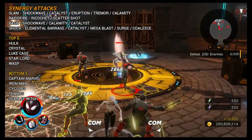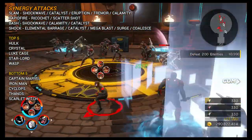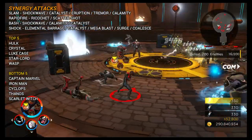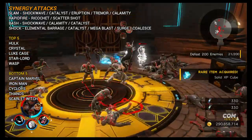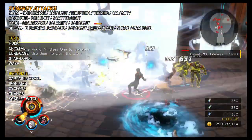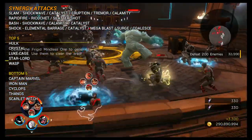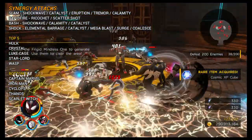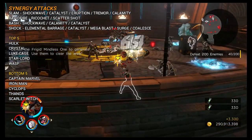When it comes to synergy attacks, this section is largely irrelevant given how easy it is to self-synergize with Miles Morales, but we'll cover it anyway. He has four synergy traits: Slam, Rapid Fire, Bash, and Shock, generating quite a few synergy attacks. Top five characters he synergizes with are Hulk, Crystal, Luke Cage, Star-Lord, and Wasp. Bottom five are Captain Marvel, Iron Man, Cyclops, Thanos, and once again Scarlet Witch at the bottom.